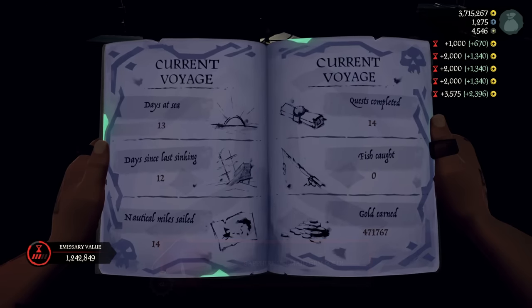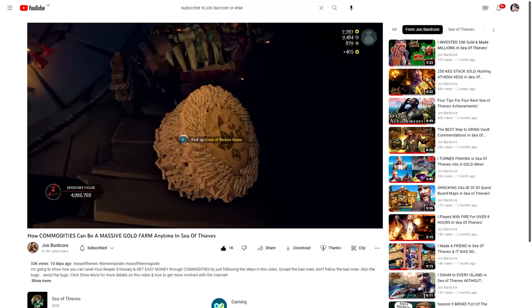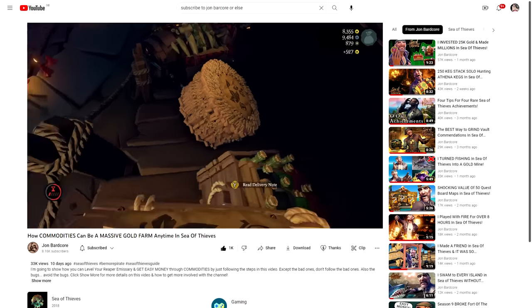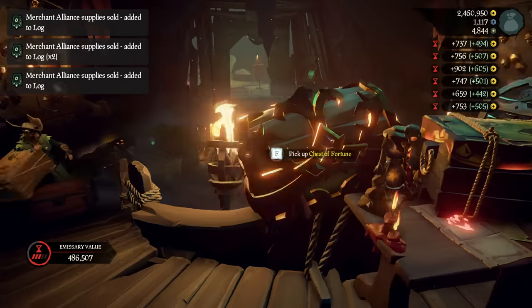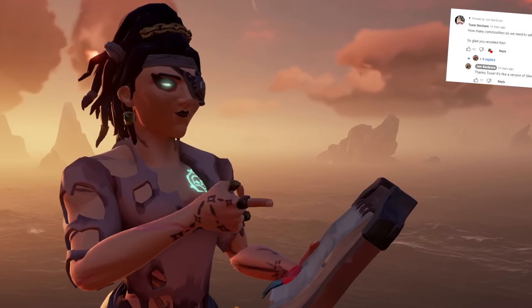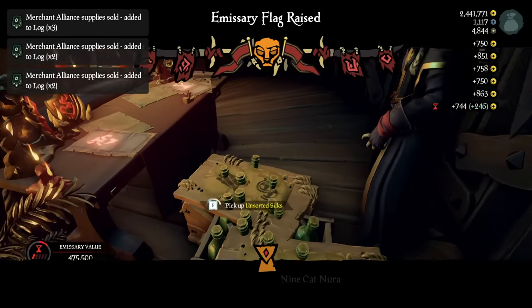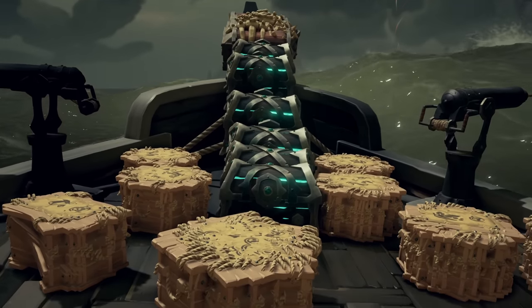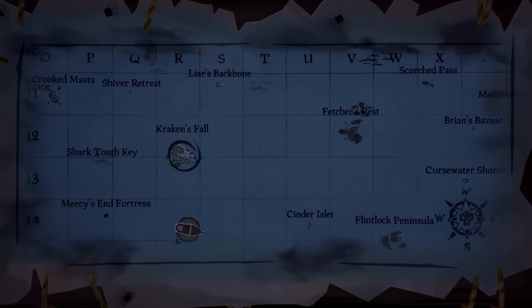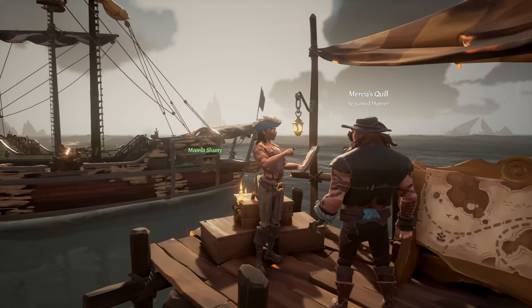How do we intend to make a million gold without the Reaper emissary multiplier? This is where fellow content creator Jon Bardcore comes in. In two of his videos, he explores how merchant commodities work in relation to the Reaper's Bones emissary. Usually, commodities are sold to the merchant alliance at a corresponding outpost for maximum value. However, selling them to the servants of the flame will also raise your Reaper's Bones emissary grade. In short, we collect 75 merchant commodities — 15 per outpost — bring them all to the Reaper's Hideout, raise our Reaper emissary, sell the merchant commodities to max our emissary to grade 5 instantly, and then sell our 6x stacked Fort of the Damned loot at full value, completely undetected.